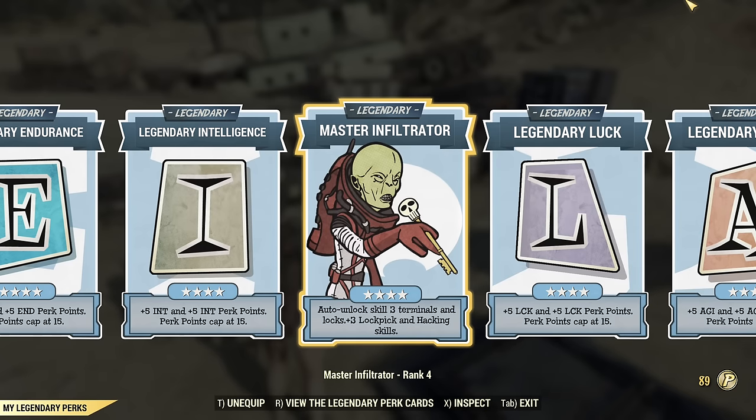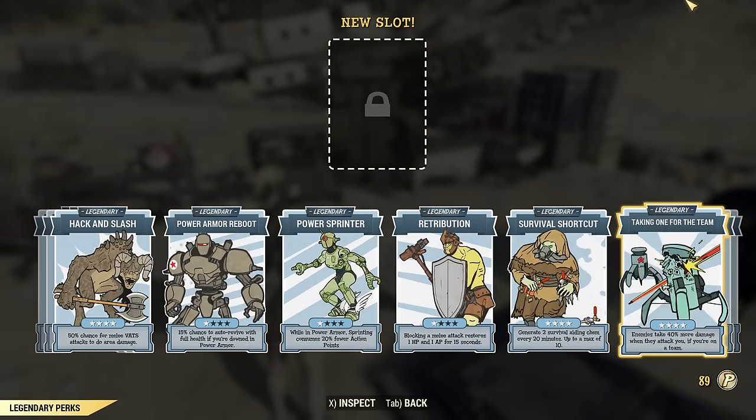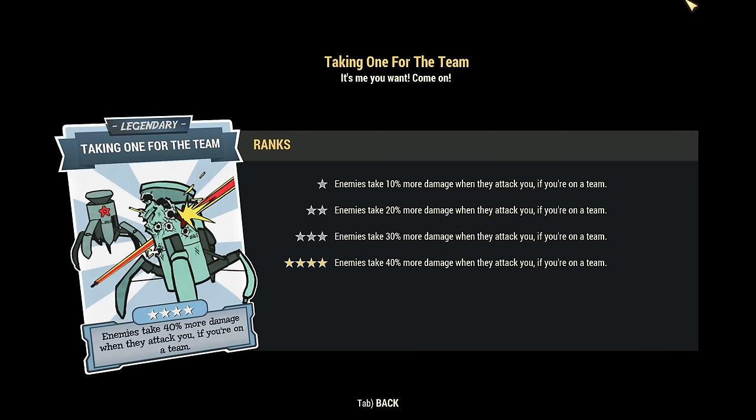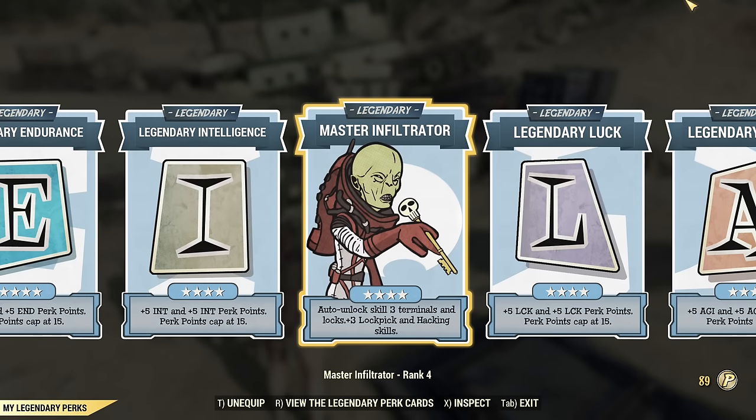Master Infiltrator is here when I don't need full damage. When I do need absolutely full damage, I have enough perk points so I can keep swapping and equipping Taking One for the Team for extra damage. That's what I would run for extra damage. It's rarely really needed unless you want to speedrun a boss like Scorch Beast Queen or Earl Williams. This weapon and build are already so powerful that the bosses are dying. Most of the time I'm running Master Infiltrator — the extra damage is no longer needed.